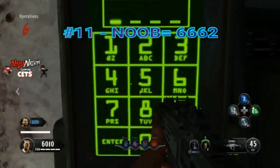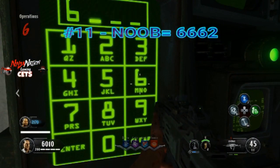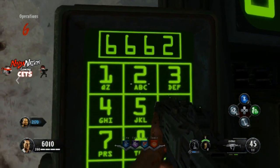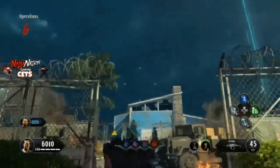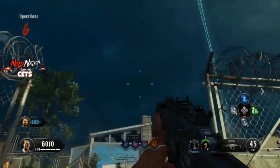This next secret code is pretty funny, and it's pretty cool that somebody in my chat suggested this as a joke and it actually worked. Type in NOOB. All this code does is slow down the last few zombies in a round to walking speed to make them easier to handle — maybe while you're doing an Easter Egg step. So it could come in handy.